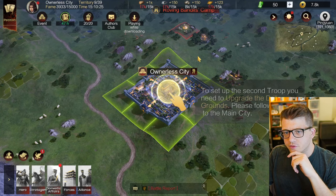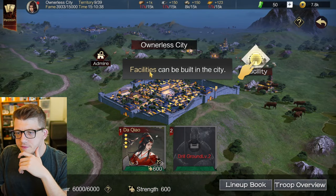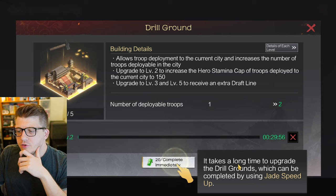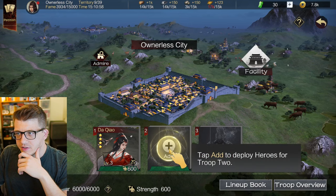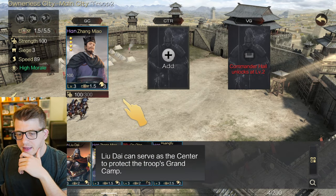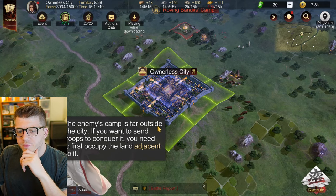We got Zhang Mao and Liu Dai - two new generals, so we can set up a second army. Facilities can be built in the city, so let's upgrade the drill grounds. To go from one to two deployable troops you can use jade speed-ups to make it happen instantly. We've got some jade to use - we upgrade and both cavalry heroes are now deployed.